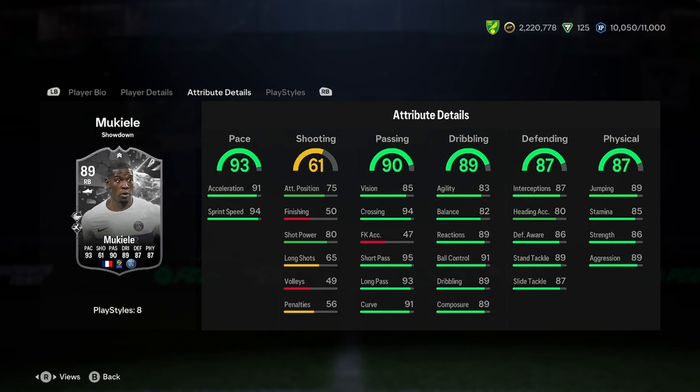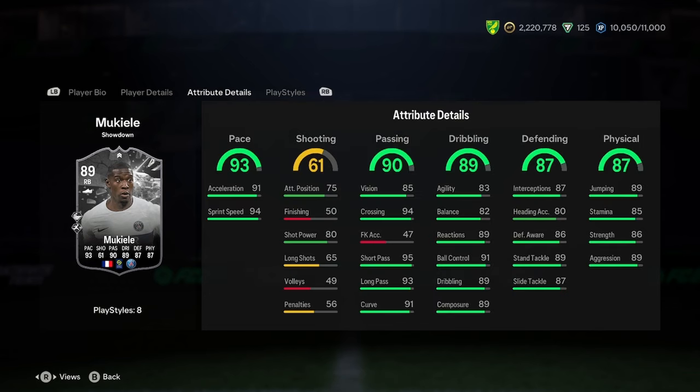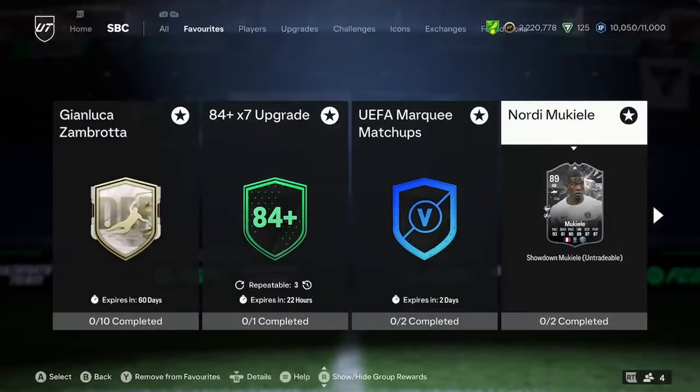He's got great pace, decent shooting, insane passing, dribbling's good, great defending, great physicality — some really good stats there, it's just the 6'2" thing. I guess it doesn't matter too much in the grand scheme because he is still really, really pacey. He's got incisive pass, ping pass, long pass, whip pass, plus slide tackle, rapid pass, technical, and long throw. So he's a really, really nice card, actually, when you look deeper into it.